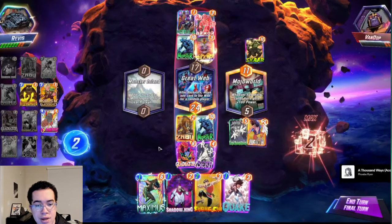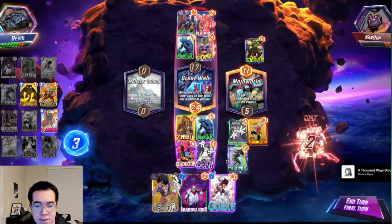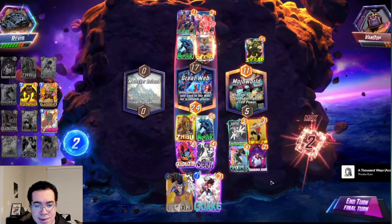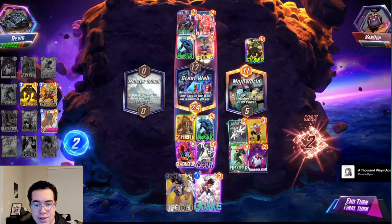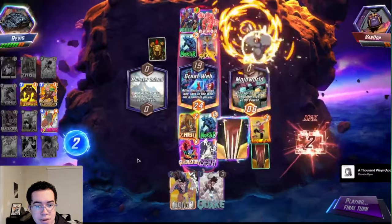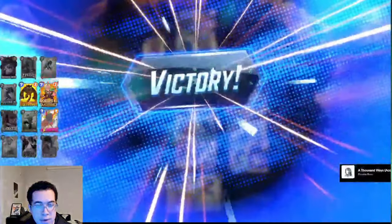I think if I just play Legion and Shang-Chi, that should be the play. It could also be Shang-Chi, Maximus, Shadow King if I want to be a little bit safer. The Quake is very dangerous here — it could be good in a certain situation, but since I already won mid and it's going to be 19 to 24, it makes no sense to try and throw the game by Quaking and losing the Great Web. I just do that — my opponent plays Hulk and we call it a day. This matchup is fairly straightforward.